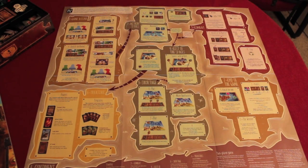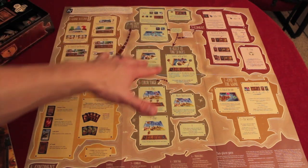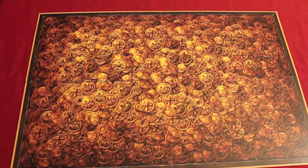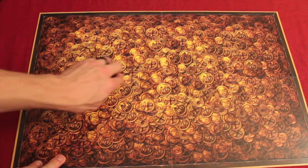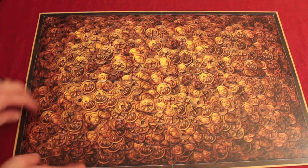The rules fold out like a treasure map into a big poster, which is really cool. It has different areas of the map, shows you how to play the game — it's just a really cool thematic way to have a rule book. Even the back of the game board just looks like a lot of coins. Really cool.